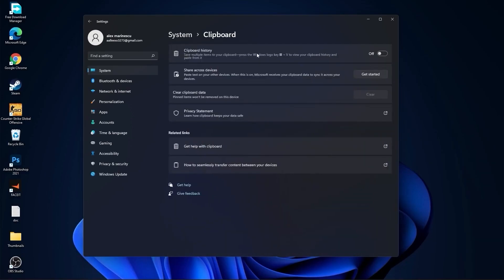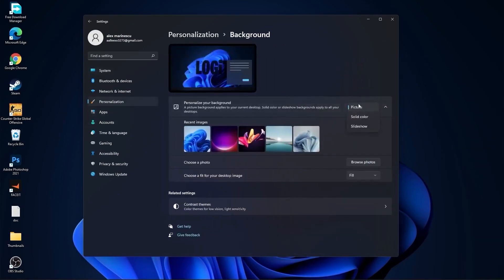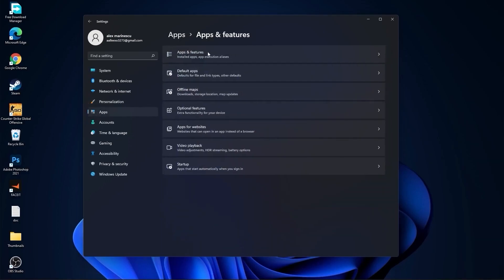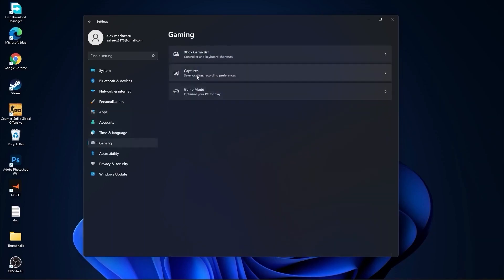Go back to System, go to Clipboard. On the Clipboard History, select Off. Then go to Personalization, go to Background, and here select Picture or Solid Color — do not select Slideshow. Then go to Apps, go to Apps and Features, and here uninstall all the apps you no longer need by pressing the three dots and Uninstall.